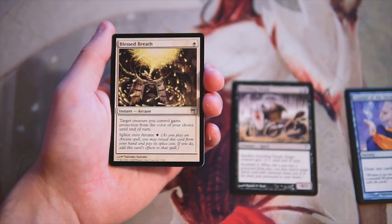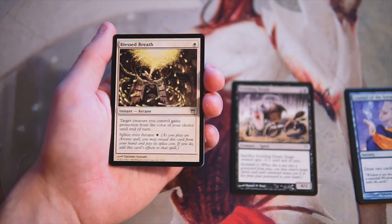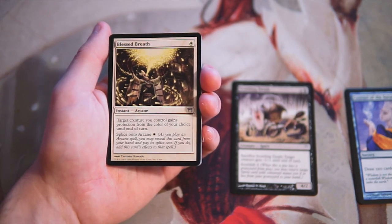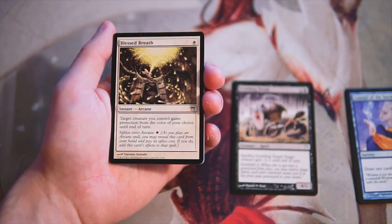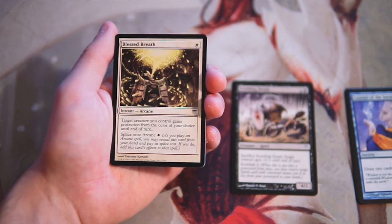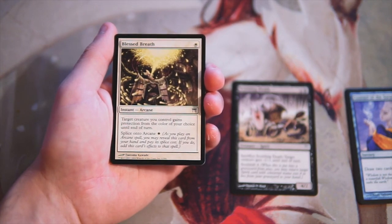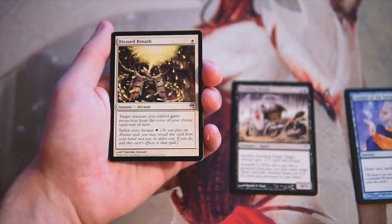Blessed Breath is an instant arcane spell for one white. Target creature you control gains protection from the color of your choice until end of turn. It also has splice onto arcane for one white — as you play an arcane spell, you may reveal this card from your hand and pay its splice cost to add this card's effect to that spell, keeping Blessed Breath in your hand. So you get to reuse it — it's a really powerful ability for sure. But protection in limited is not the best, so I'm not too excited.